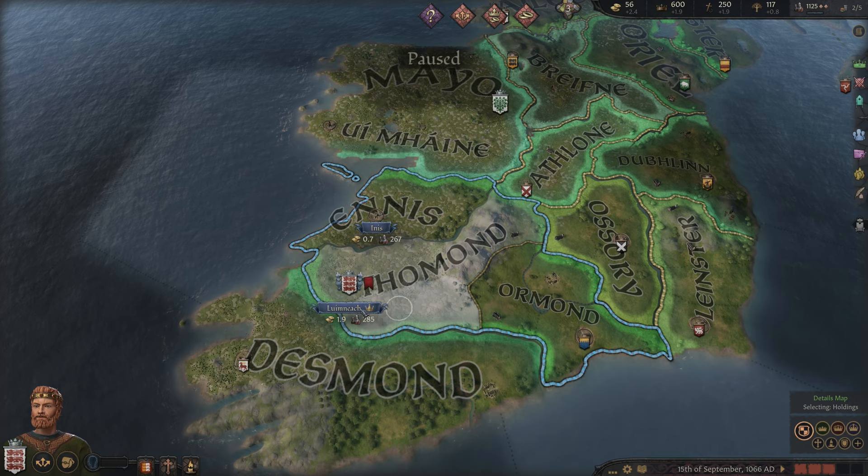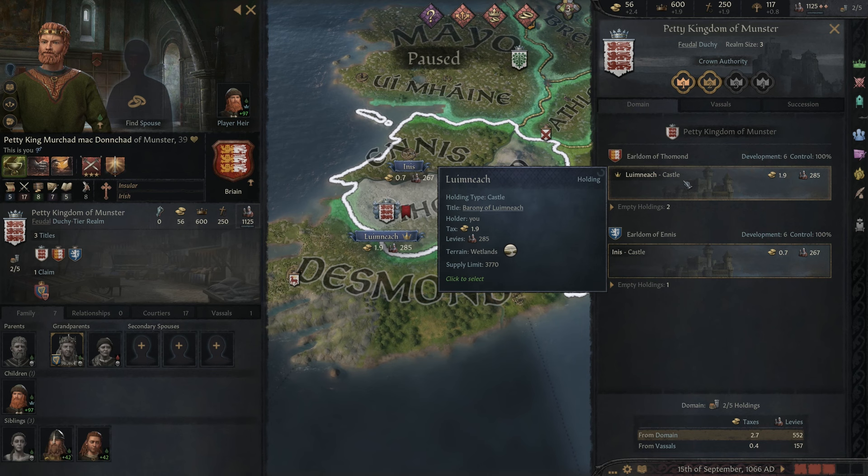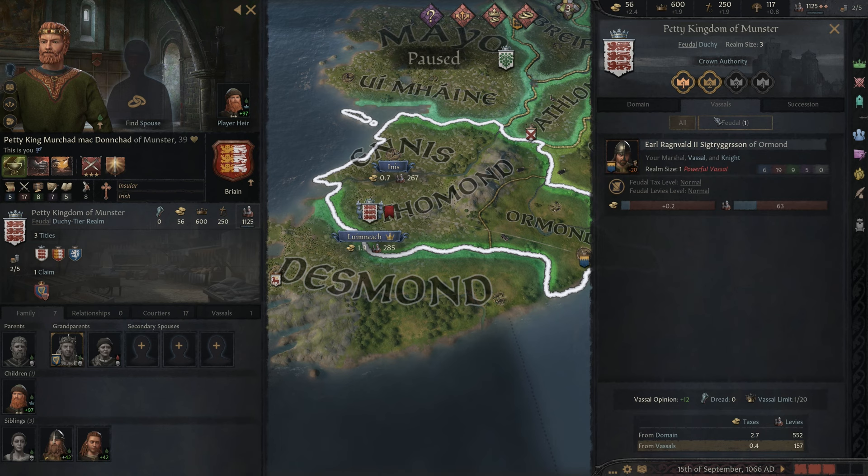Let's check out the realm. Here's us — Luminec is our castle. We've got a castle in Ennis. And then we have a vassal over here in Ormond, who currently doesn't like us that much. So that's something we might want to resolve at some point.